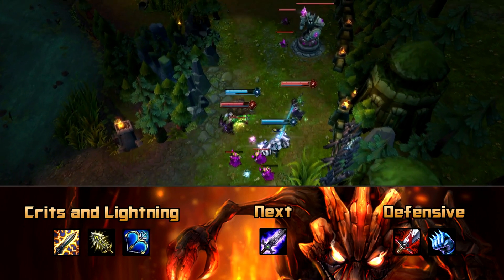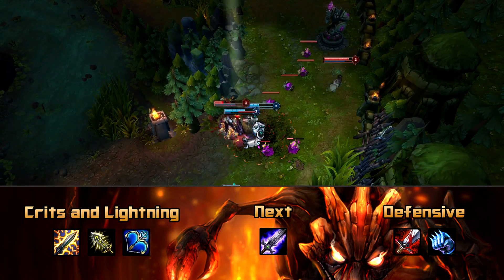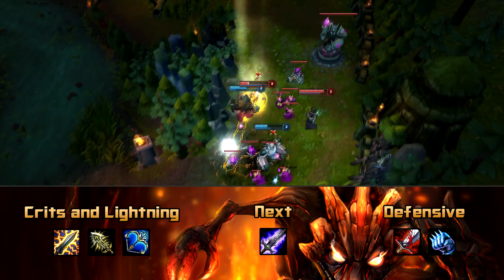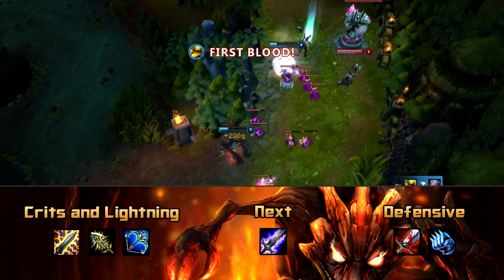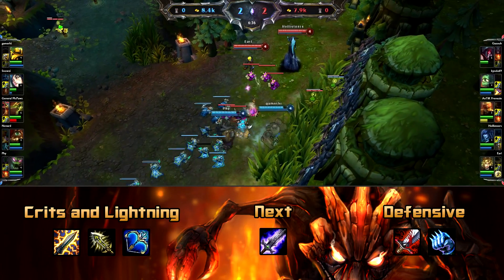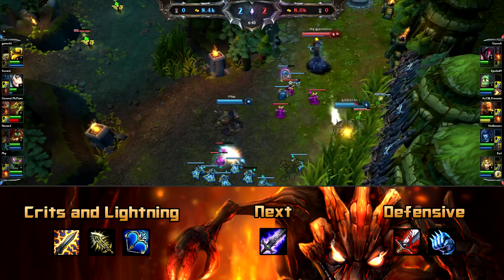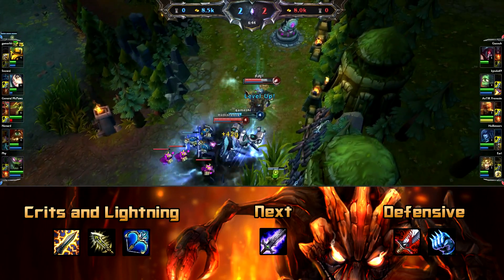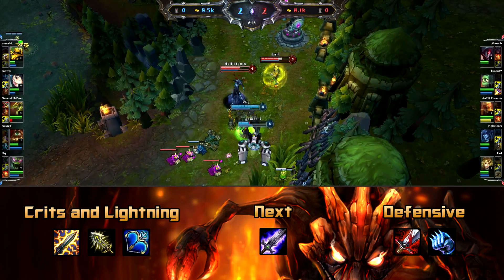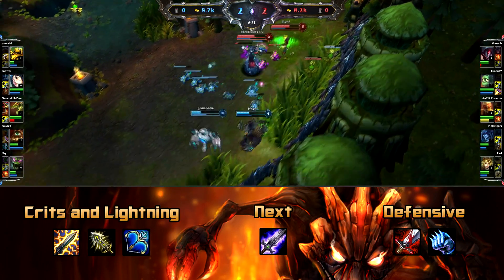After that you want to move towards your Infinity Edge. The damage from the Shiv proc combined with the crit from Infinity Edge will do a ton of damage, easily chunking a third to a half of people's HP in one auto attack. Next you want to buy Last Whisper so your crits do even more damage. You don't really need defensive items — just get more attack damage and lifesteal with your Bloodthirster. If you find yourself needing armor against the enemy AD carry you can buy the Icy Gauntlet, which increases your damage and gives you an extra slow to chase people down.